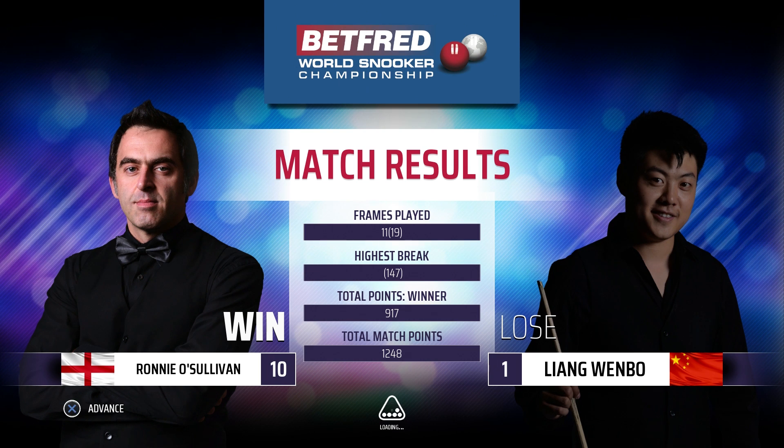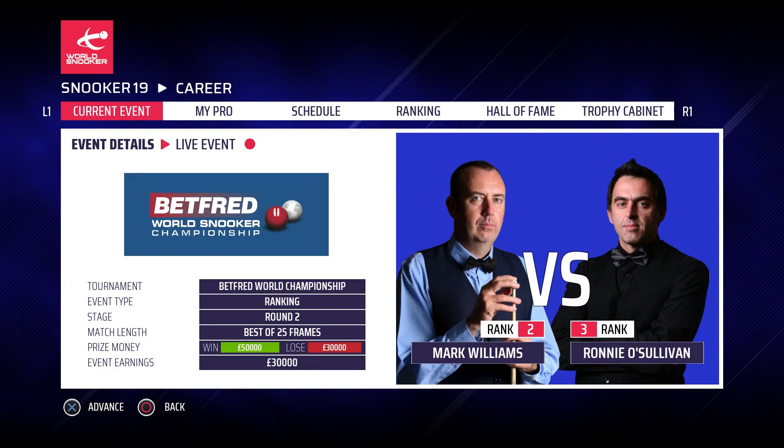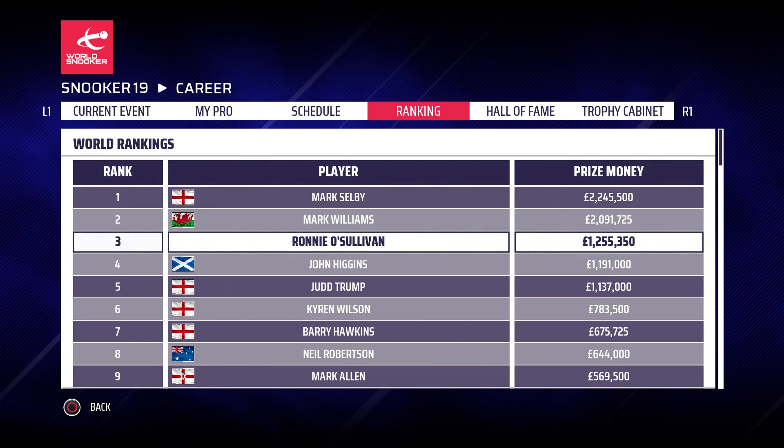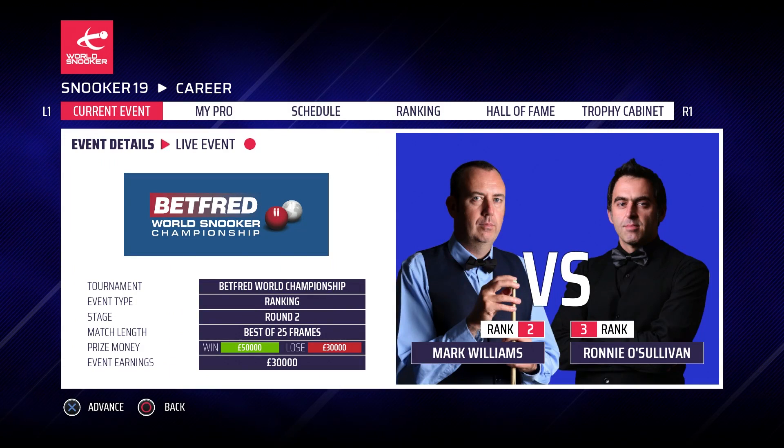So let's see who we're going to play in round two. It's a repeat of the world championship final last year — Mark Williams! He won the world championship two years ago in season one. If we knock him out, he'd be dropping a massive amount of money — to the tune of 470,000 — which would take him way down to about 1.6 million. And if we were to win this world championship, we'd be going above him into second place. So that is a huge match, and I really look forward to bringing you that in the next episode. If you've enjoyed this video, leave a like below — it really does help me out. Subscribe for daily Snooker 19 content. Thanks for watching and goodbye.